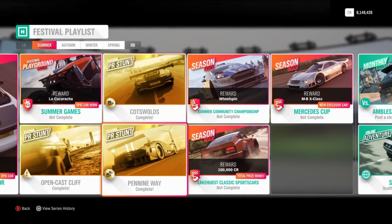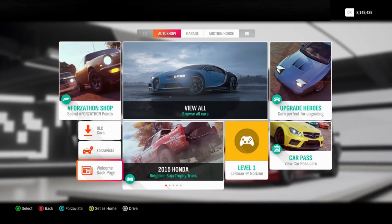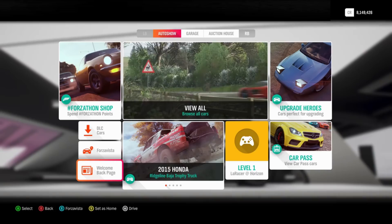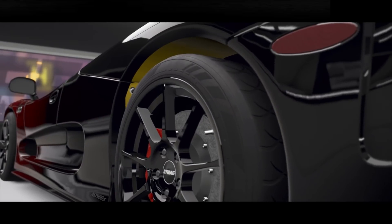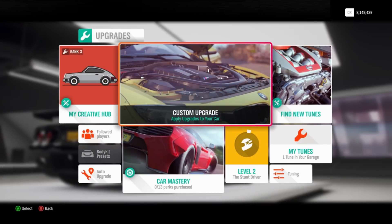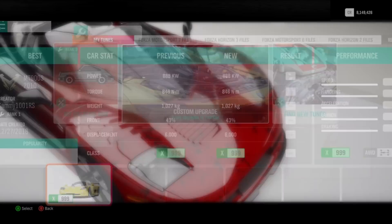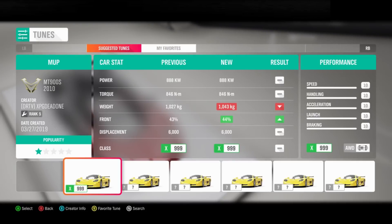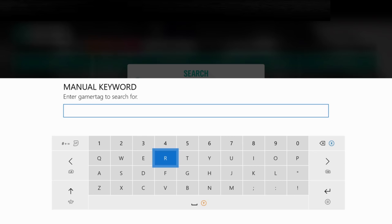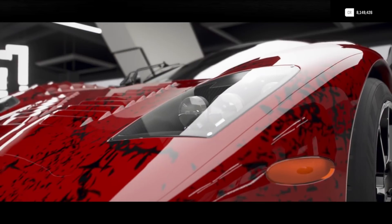Starting off, I'll save the weekly Forza challenge for the end and first show you how to complete these PR stunts. For the three PR stunts we have a speed zone, a speed trap, and a danger sign. We're going to use the same vehicle for the speed trap and the speed zone - it's called the Mosler MT900S. The tune I'm using is by Cammy 101 RS - it's a very underrated tune. Go into upgrades and tuning, find new tunes, go into creator, type in Cammy 101 RS, apply it, and you're good to go.